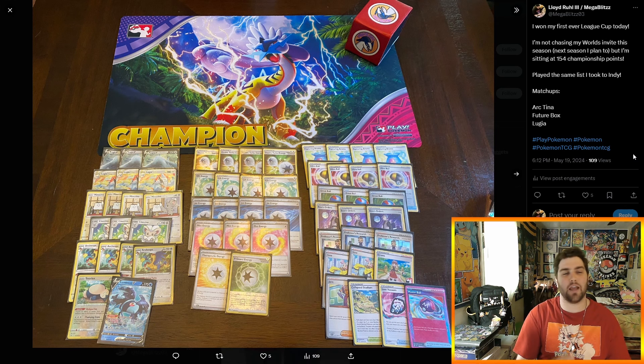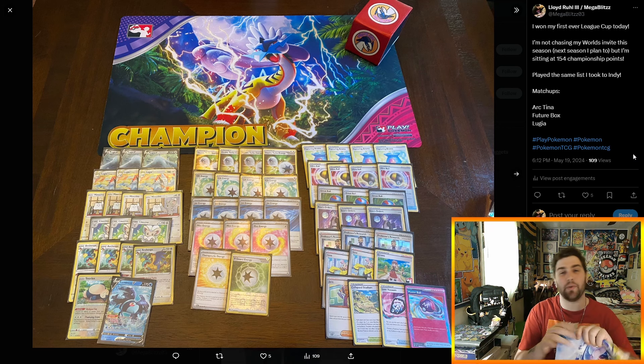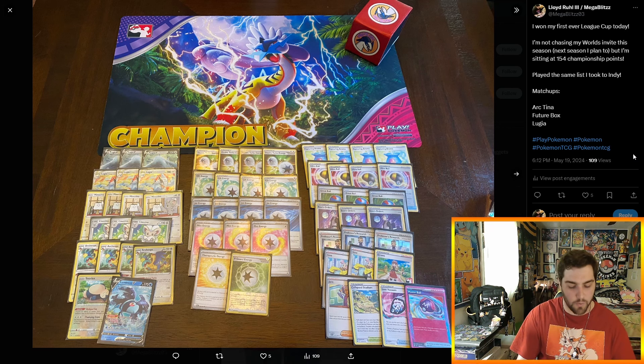Here we are at the decklist. I also took a picture with the champion playmat and the deck box representing my YouTube channel with the stickers on it. I actually have the playmat right here in front of me and I intend on using it quite often because I think this playmat looks incredible. The previous one was like a Garchomp, which kind of looked boring — it had the big terastallized hat and was hard to see. But this one is really cool with all the palm trees in the background, the beautiful sky, the blue and yellow lightning coming down, and Raging Bolt just looks ready to go. Absolutely love this playmat.